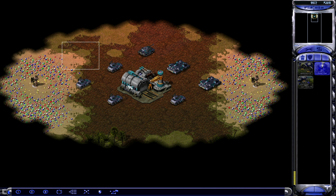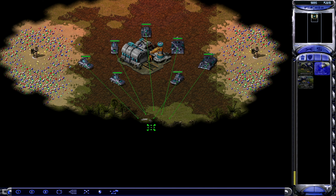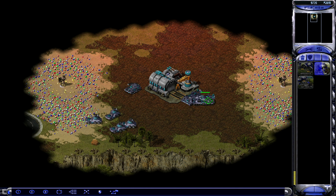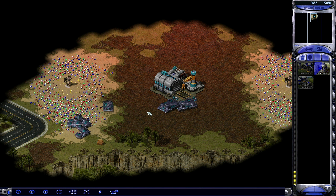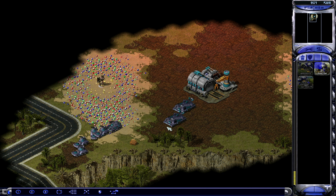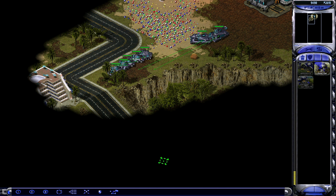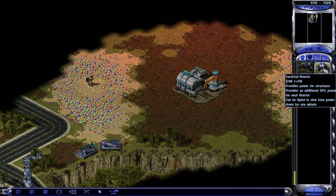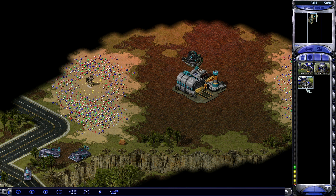Welcome back to Command & Conquer: Final War. This time we're gonna play as the Crusaders. We're gonna play against two hard AIs, but we are the king of the hill at least for the time being.